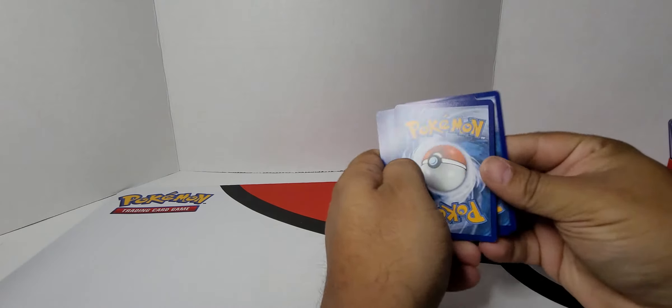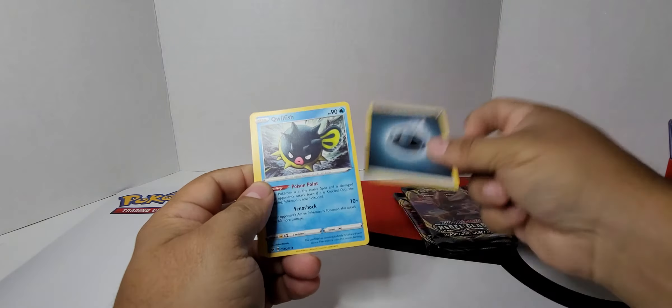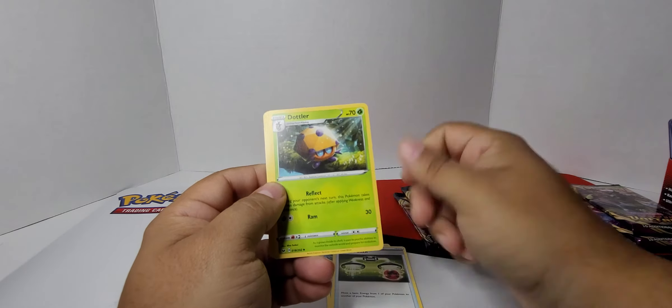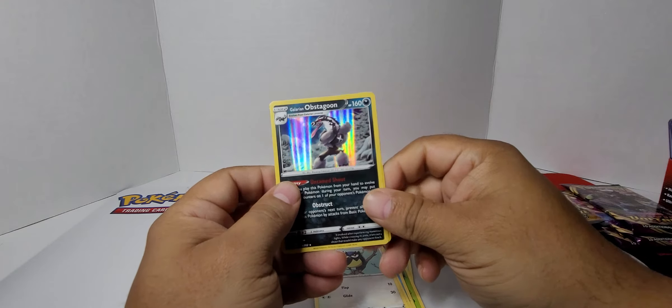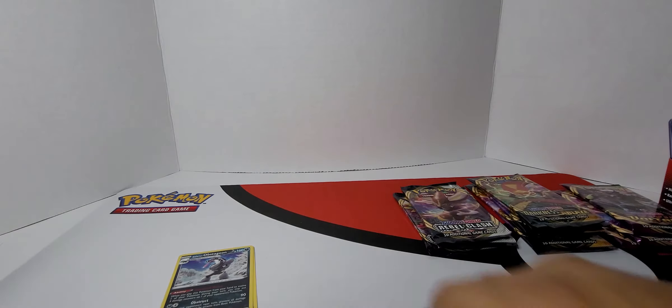Pokemon really messed this one up, guys. I mean, maybe it's a good thing — maybe they said we're going to give you one good card from the set. We opened the Sword and Shield pack and got two hollows, which we probably need.